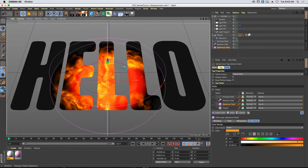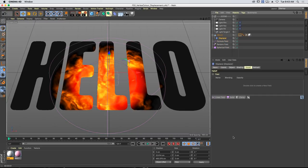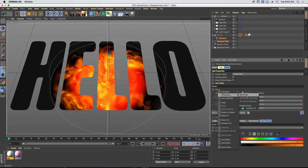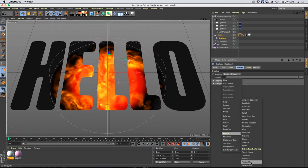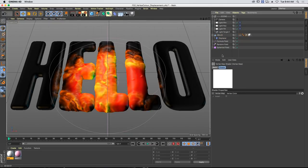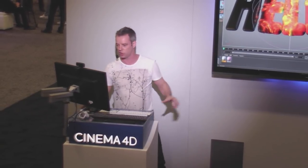We can take this information and share it. You can copy fields from the tag and paste them into a displacer, or even easier: right-click the fields parameter on the tag and choose 'Set Driver,' then on the displacer choose 'Expression Set Driven,' linking that parameter via an expression. Or, simply come to the shading tab, add a vertex map shader, drag the vertex colour tag in, and now the displacement is driven by exactly the same fields. If we change the random field, it changes all elements — it's like flowing that data through, and that's one of the key features of this new system.